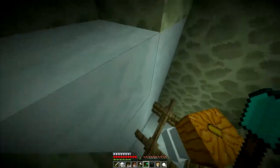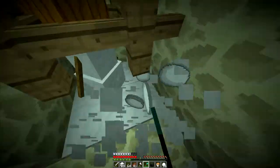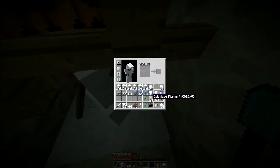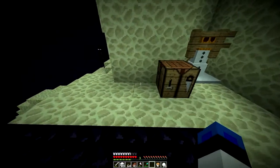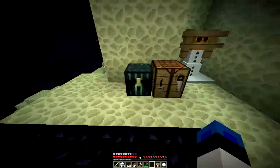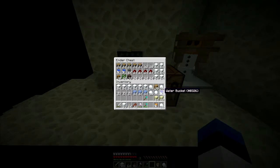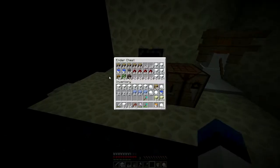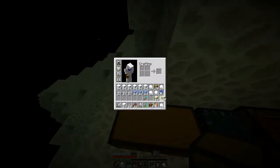Alright guys, I just finished this snow farm. It's going to be really simple — basically get as much snow as we want. I also got some stuff from a tree. I stupidly forgot a few things but no big deal. I went back to the house and already broke my pick from doing all this. We're just going to set our ender chest down here. Should be able to stay alive. Everything's in there, and I didn't need to get a water bucket.